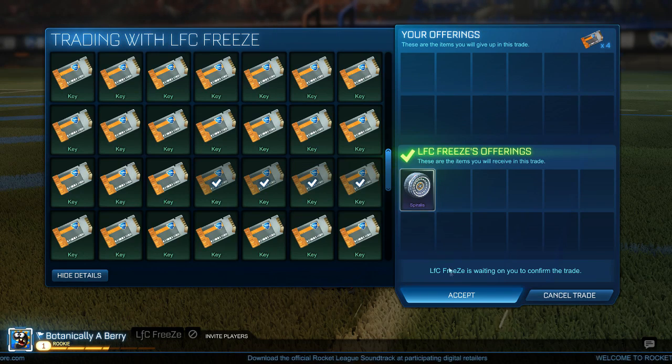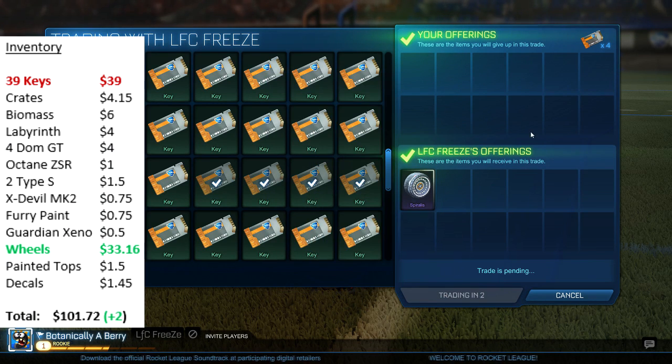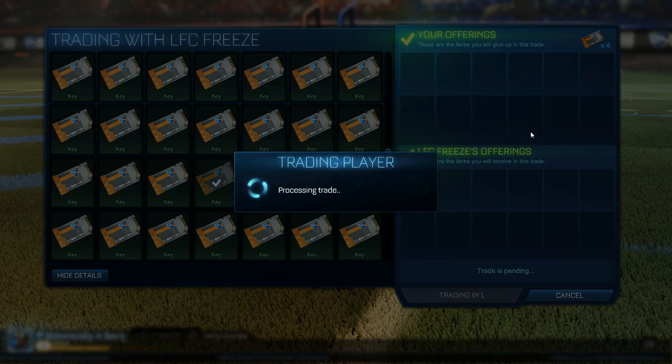For the next trade I bought white Spiralis wheels for 4 keys — this is another item I had in my video on best items to trade. I'm very confident I'd be able to sell them for 6 keys, so that's 2 keys profit with this purchase.